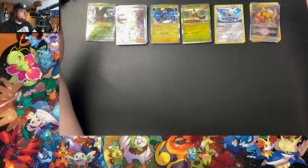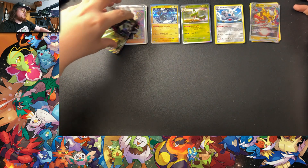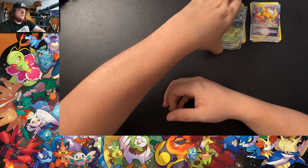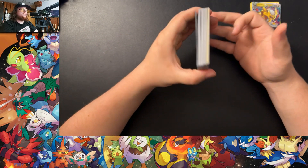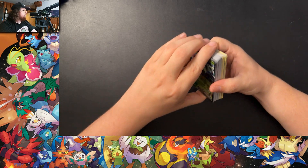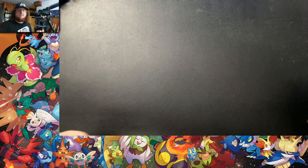Two hits out of this Meowscarada tin. It's probably better than the Koraidon tin in terms of hit quality — the Dedenne EX and Professor's Research Full Art versus a Full Art trainer and a Giratina V-Star versus an EX. Even Stevens maybe.